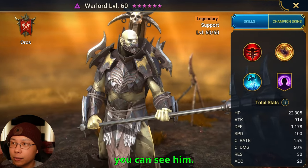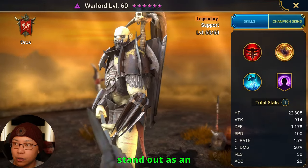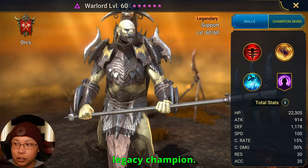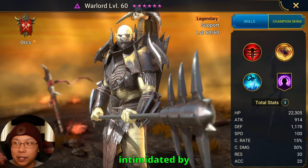Here he is — you can see him. He's from the Orc faction. He looks okay; he doesn't really stand out as an Orc. But if you don't already know, he's a legacy champion. You pretty much already know what he looks like and you know that you should be intimidated by him.